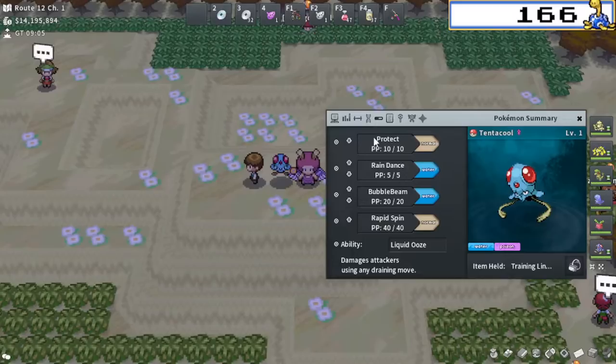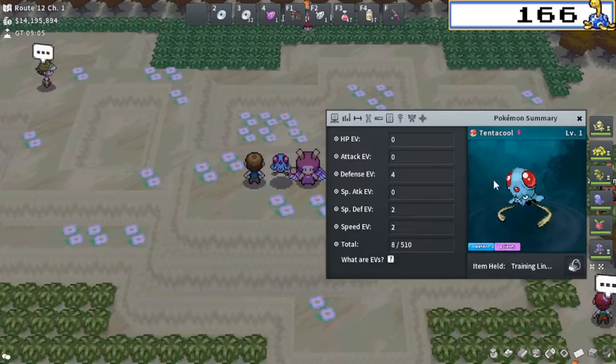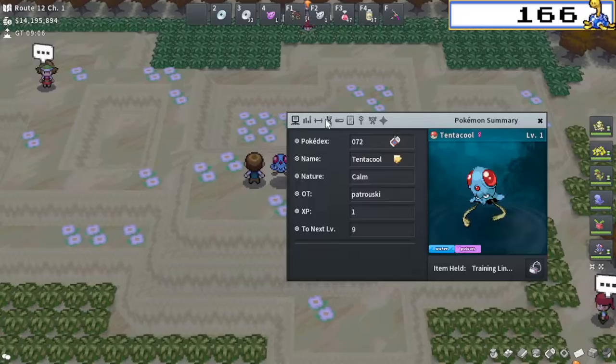I'm going to be EV training this beautiful Tentacruel that I made quite a while ago once it was brought into the NU tier. It has Rapid Spin, which is a really annoying egg move to get on it. Four times 31, 28 speed, calm nature, which is correct. And I definitely didn't accidentally gain some EVs by battling this trainer right here.